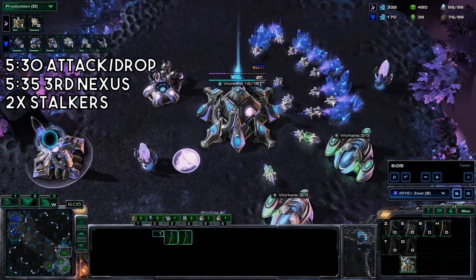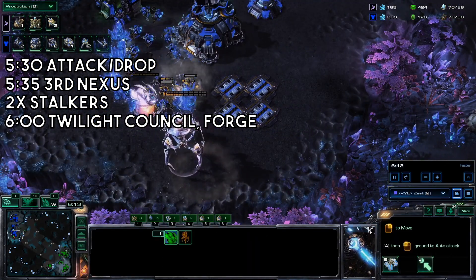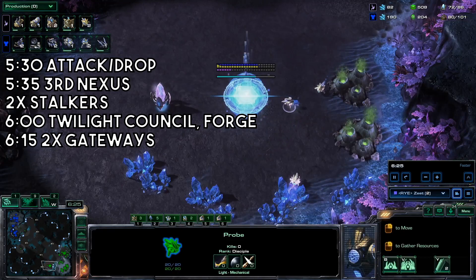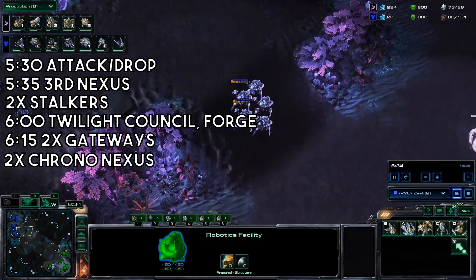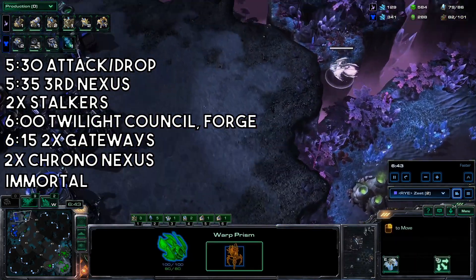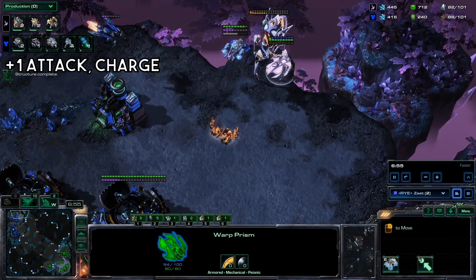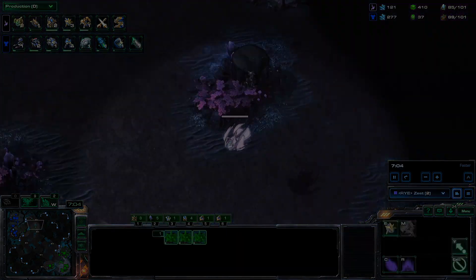Zest does not stop making probes, even though he's fully saturated and waiting for his third nexus. He's going to oversaturate and pull those later on. Around six minutes, grab a Twilight Council and a forge, and two gateways. Chrono your nexuses — one chrono per nexus — then start up an immortal. With your buildings done, start a plus-one attack upgrade and charge for your zealots, and also start a Templar Archives. Get your gas at your third base and continue to macro.